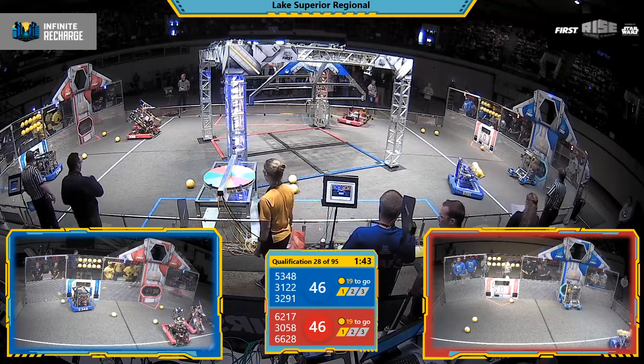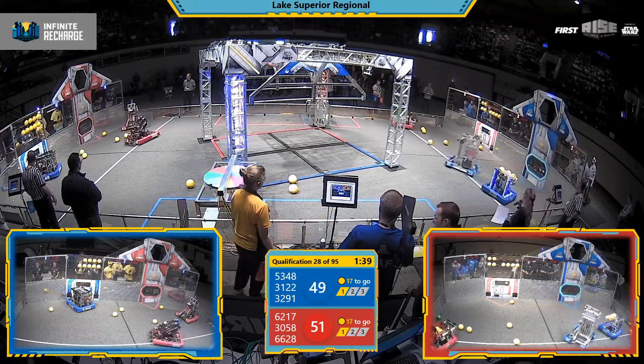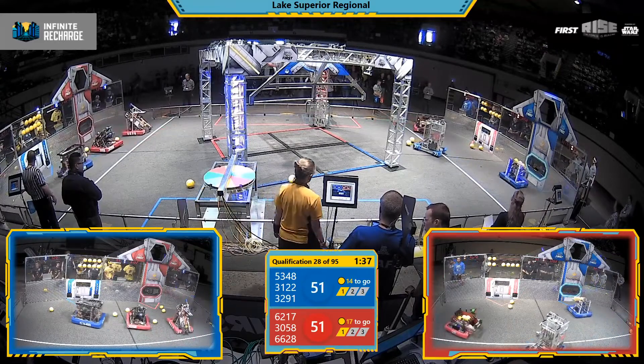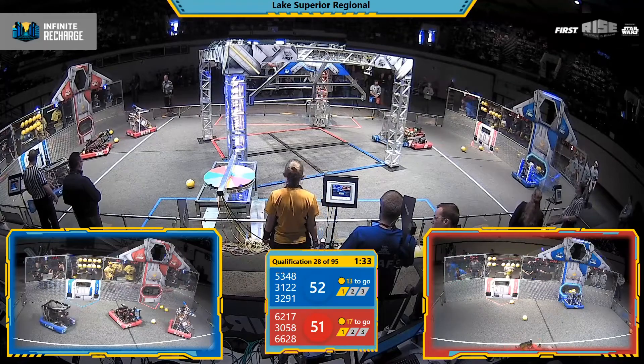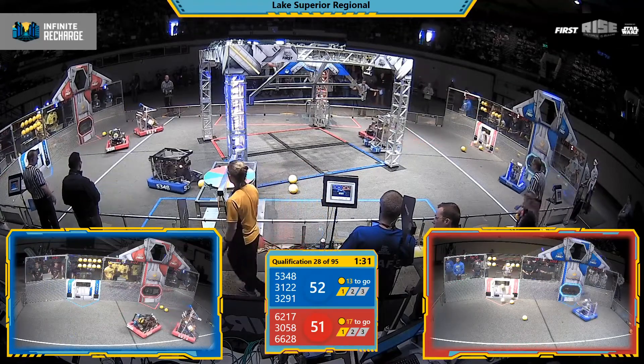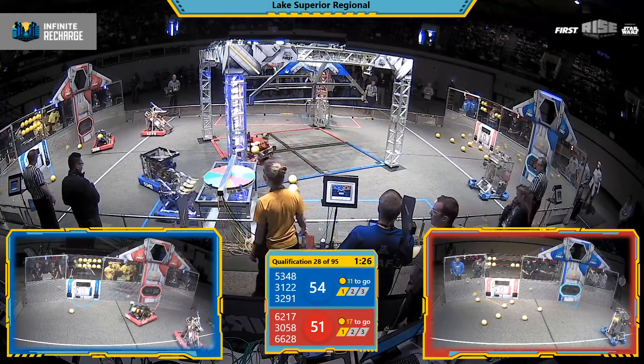Meanwhile, Blue Alliance 32-91 — the Golden Pirates line up to try to dump some of their power cells into the bottom port. Those power cells add to their total. We're neck and neck here. Blue Alliance currently has the lead just by a few points.